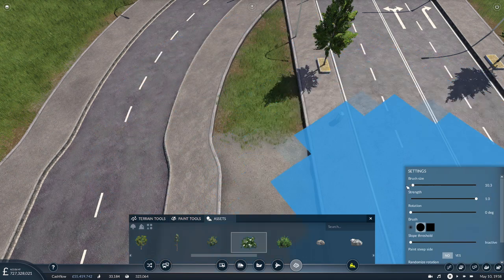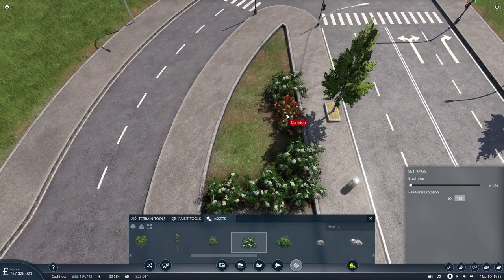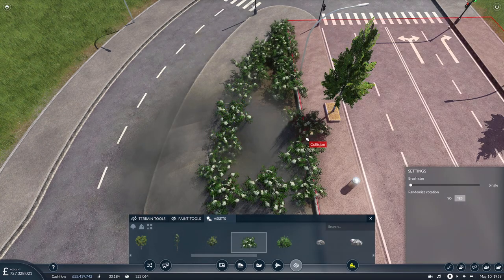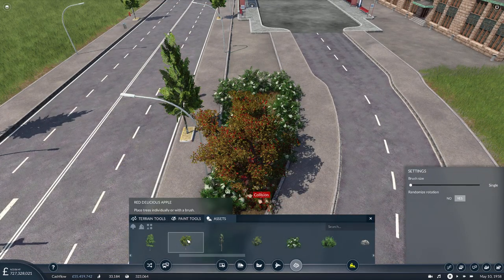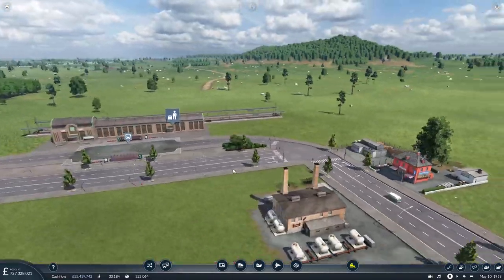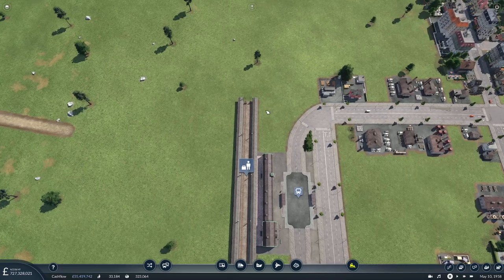We might have a little tree in the middle there — red delicious apple trees. Go and grab an apple on the way to the train! There we go — I like that, something different. We might do the same over there. It's now asymmetrical — I might do it down there as well. Shall we connect this up? Where is our track? We want to be curving off that way slightly, heading over to a straight line up there.